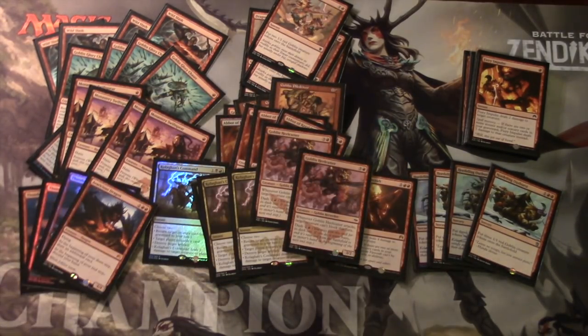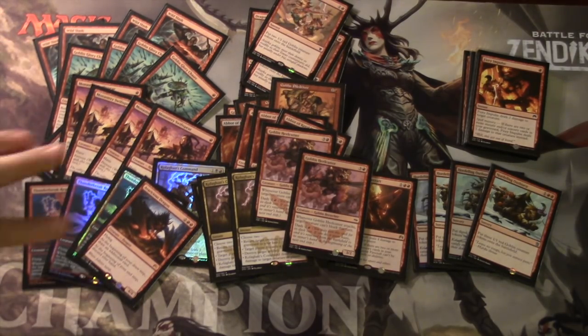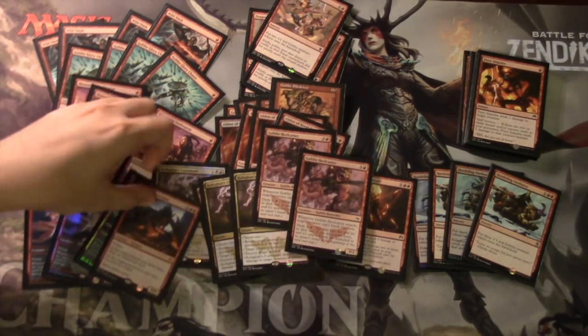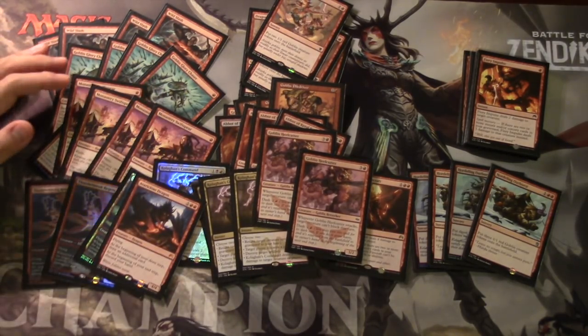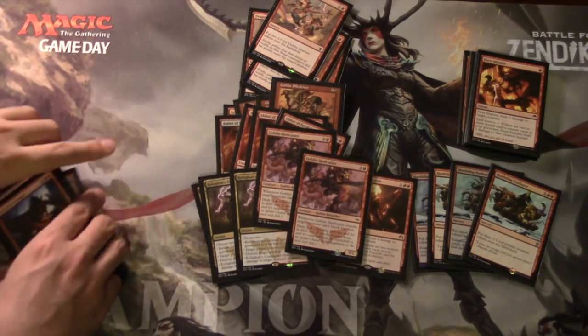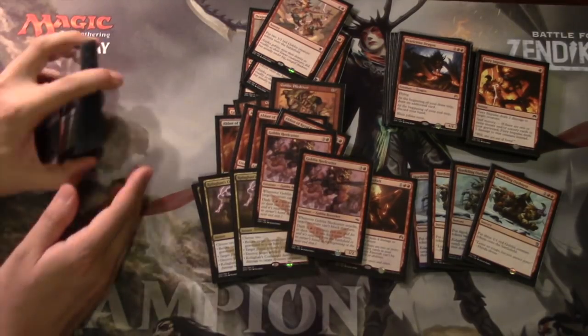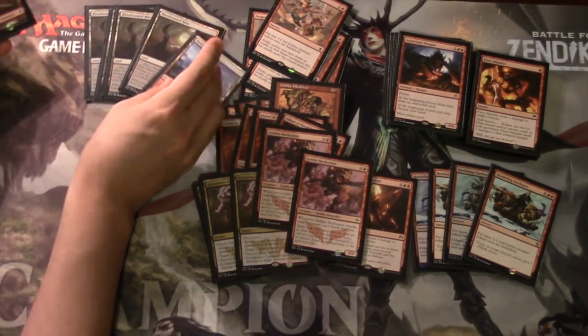Hordeling Outburst is crazy, Goblin Pile Driver is very good. Your Thunderbreak Regents are very good. This other dragon I'm testing - it seems good sometimes, but a lot of times it's kind of a wasted card. Kolaghan's Command is something you always want to see, and I'll show you exactly why - you can always get the black mana on time.